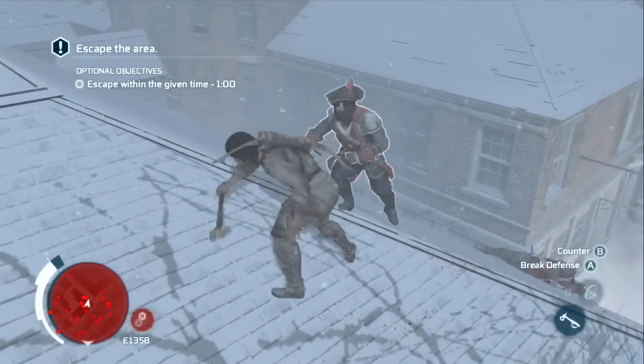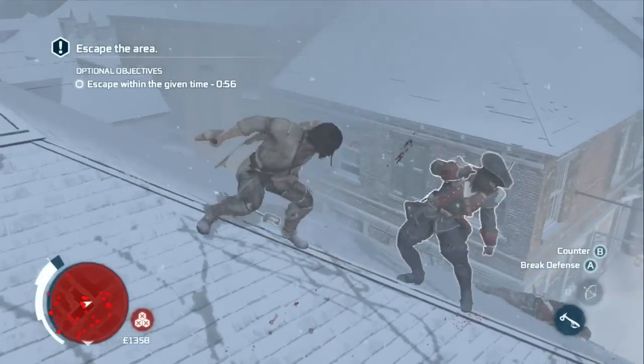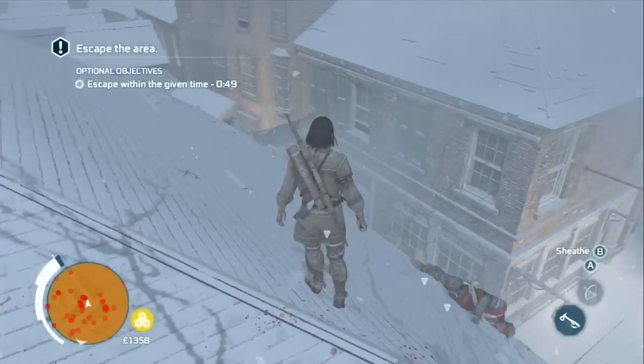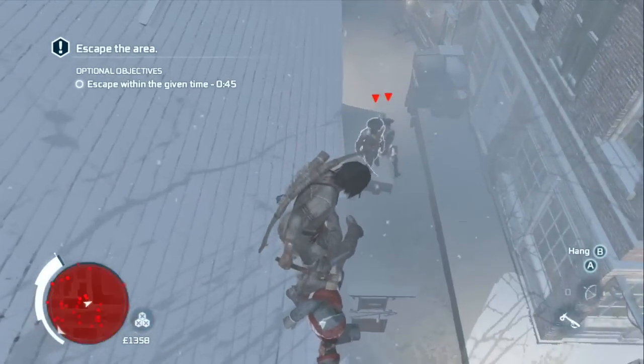So this guy is a Jaeger — they all look exactly the same, just like this guy with their sweet hats and fancy swords. So we need to kill 10 of these guys basically without dying. Now, when they have a red triangle over their head, that means you can counter, but do not press X. You can't one-hit kill them, they are too good.